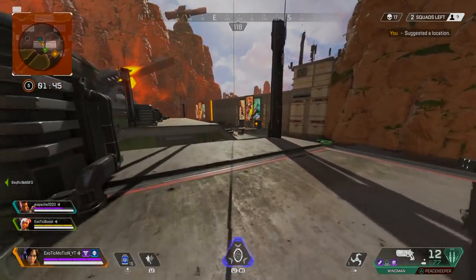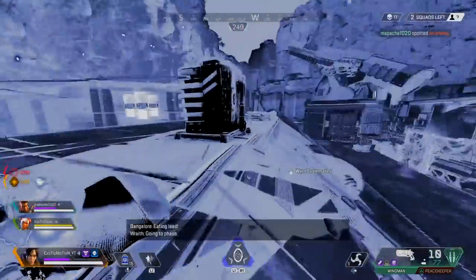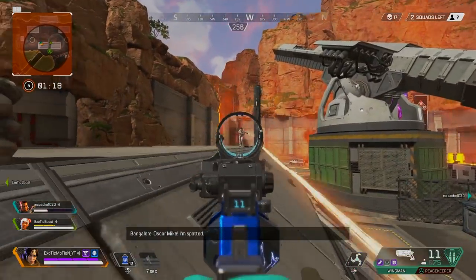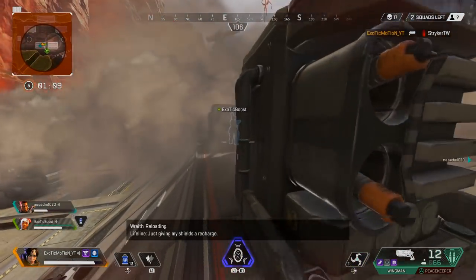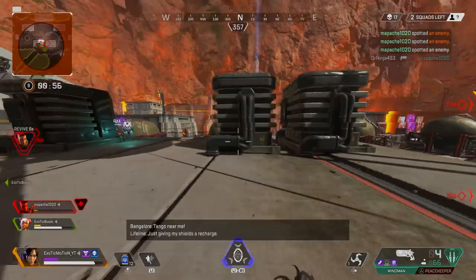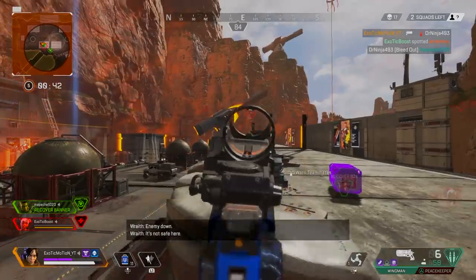They pinged us and this is when things get real — we all start fighting. We thought there were two people but right here we find out there's actually three. One got behind us, flanking, and my teammate is getting shot while healing. He smokes out and we push back. I see the third guy trying to flank — I'm missing shots but luckily he had no armor. I was hitting white health so I challenged him. Both my teammates go down and it's a 1v2 — I'm the last one alive, not much shields, these guys are pushing. I knock him since he was one shot and then it's a 1v1.